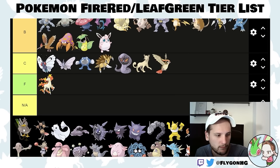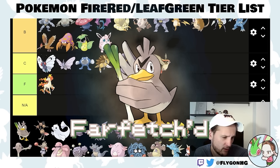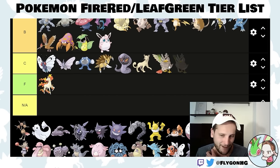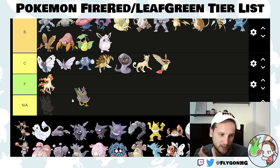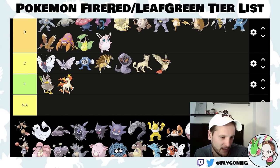Farfetch'd goes from high to low on the list — this thing sucks. The only way you'll get it is by trading your Spearow or Fearow. It's not better than Fearow and definitely not better than others. It does get Swords Dance, and Swords Dance is also a TM you can't get until post-game, so it's one of the only Swords Dance users other than Scyther. But I'm putting this in F-tier. It's far-fetched — come on.